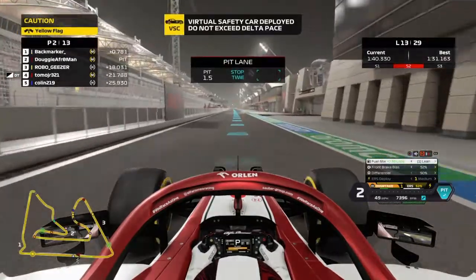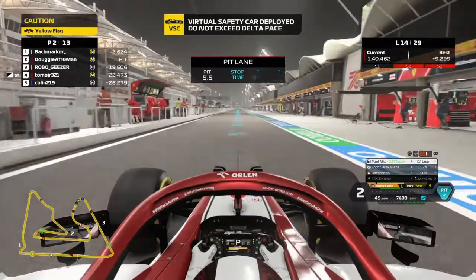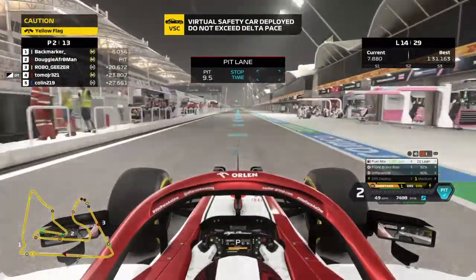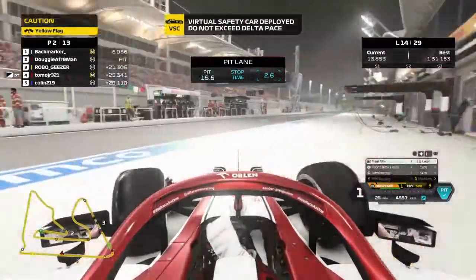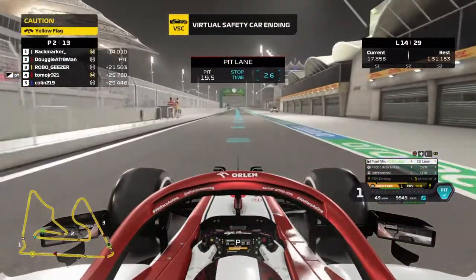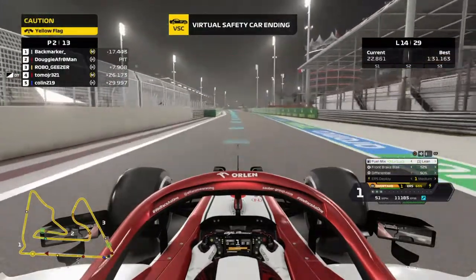Caution, caution. The virtual safety car is out. Reduce speed and maintain a positive delta. Exit, exit now. VSC ending, we're going green. Maintain positive delta until the green flags.